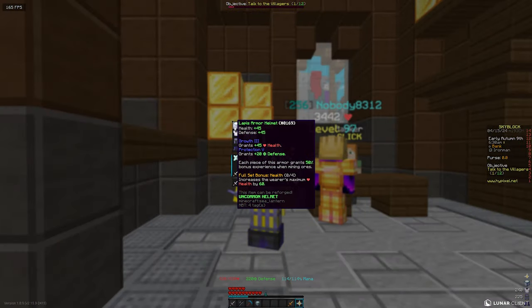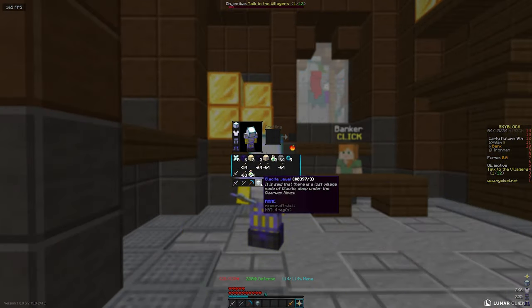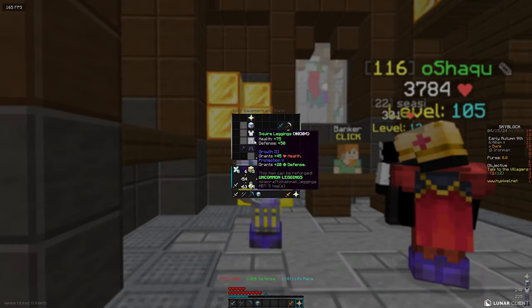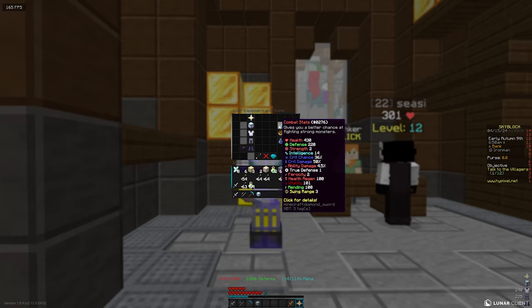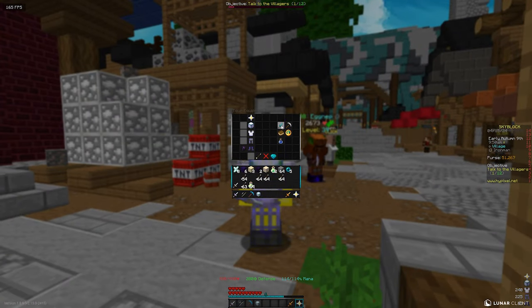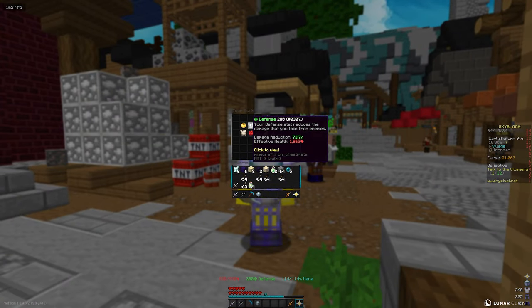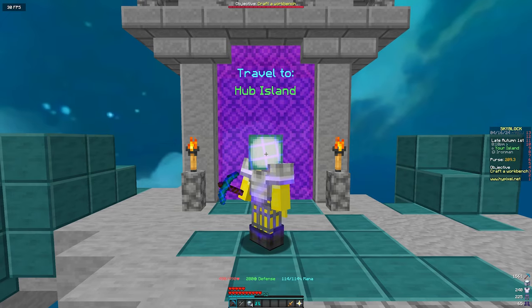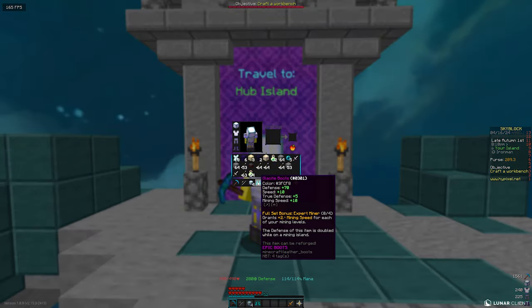I've enchanted my armor with growth 3 and protection. The average Glacenite deals 500 damage per hit. I also dropped an Endicornt which gave an additional 30 health and defense, so right now I have 1,400 effective health meaning I can survive two and a half hits. After reforging my armor I have 1,900 effective health, meaning that with decent enough regeneration I should be able to survive around about five hits, which is pretty good.